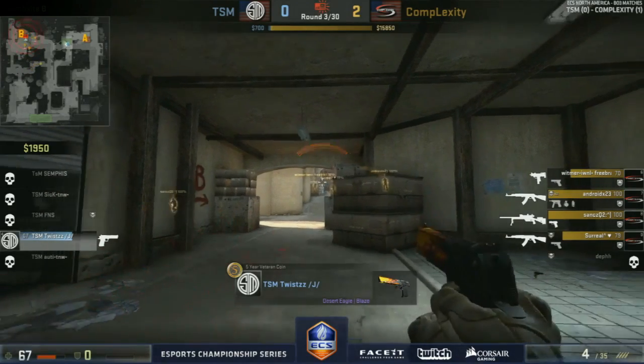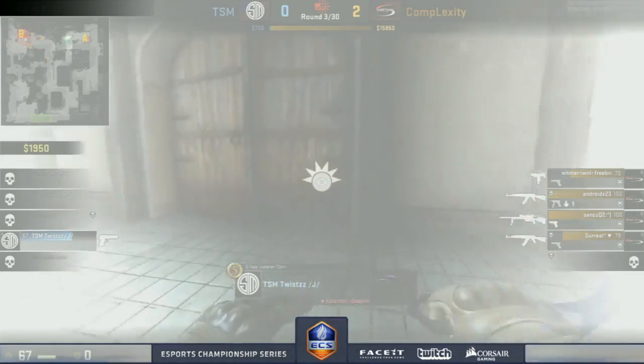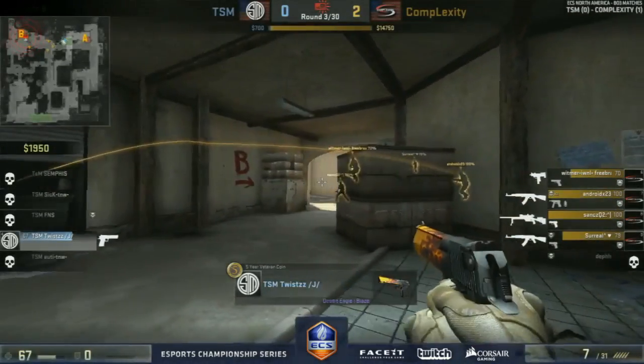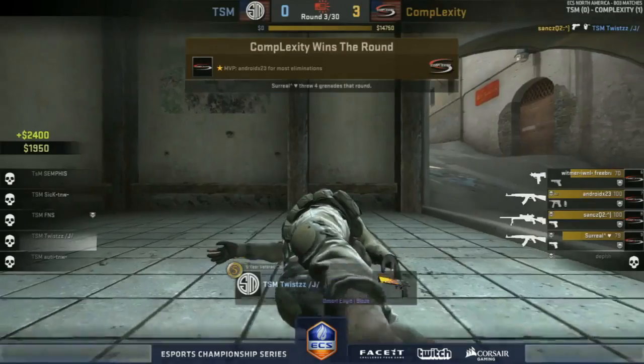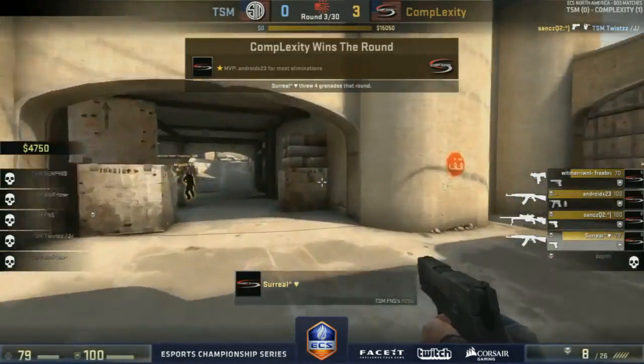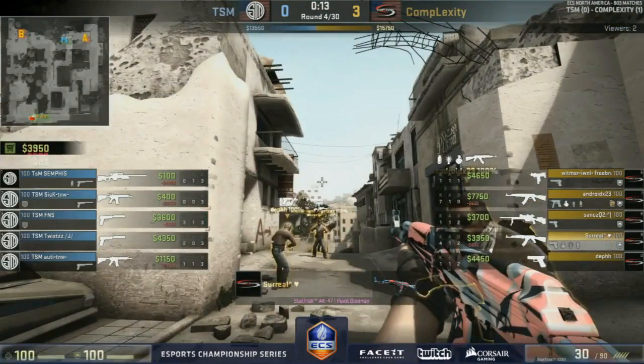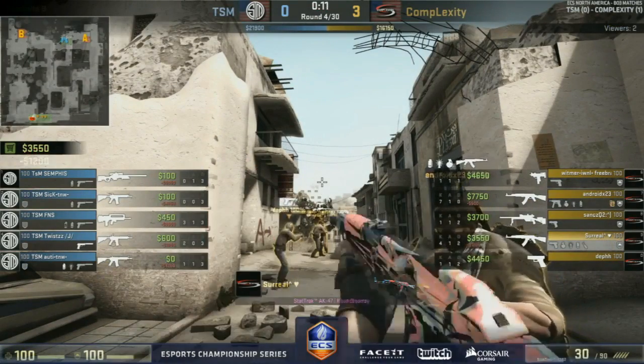Twist trying to find the shot — can't this time, flashed up. Another player approaching from middle, indoors. Sanks in turn shows him out with a one-tap with a P250. Three-zero and three B rushes — we're going to the first gun round.